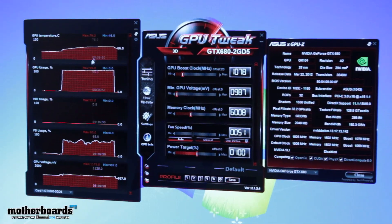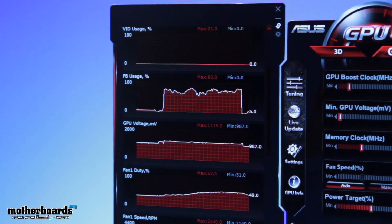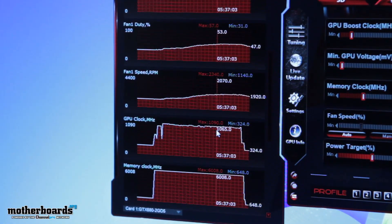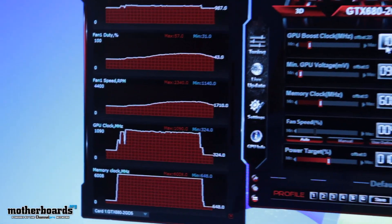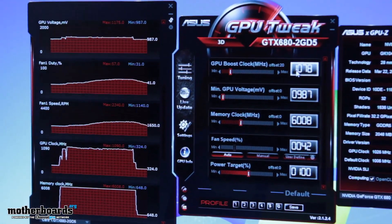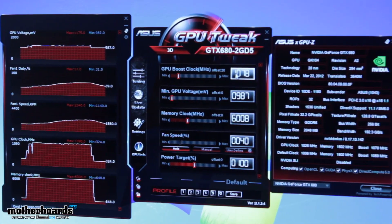Now if we go back up, we can see that our temperature pretty much stayed the same. Looking at the GPU boost value, we can see it went up, but not by much — only 1090. It is still a little bit over the actual GPU boost defined value of 1078. Now let's see what it looks like under our non-reference GTX 680 DirectCU2.